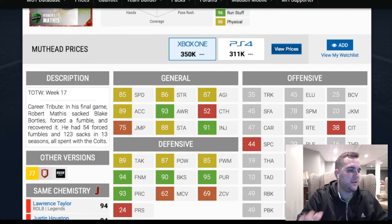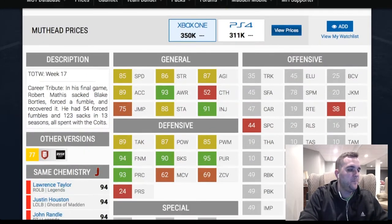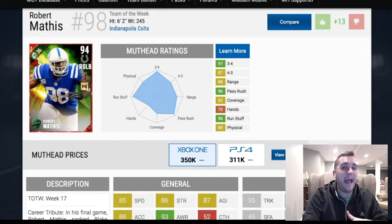Agility and acceleration — that's fine, that's serviceable. Hit power is a little low; you'd like to see 90 at this point. Power move is 85 — that's fine because his finesse move is a 94. So 94 finesse move, really good for again 36 cap value.